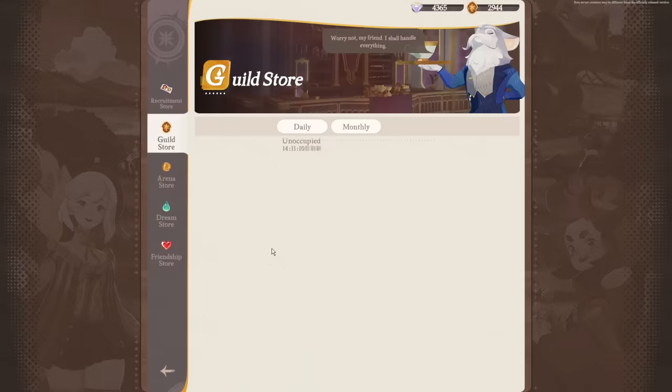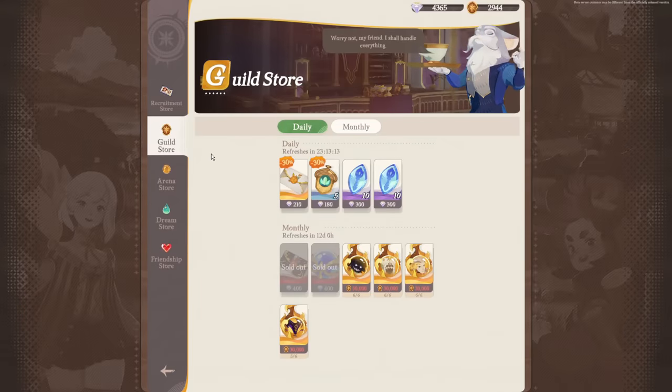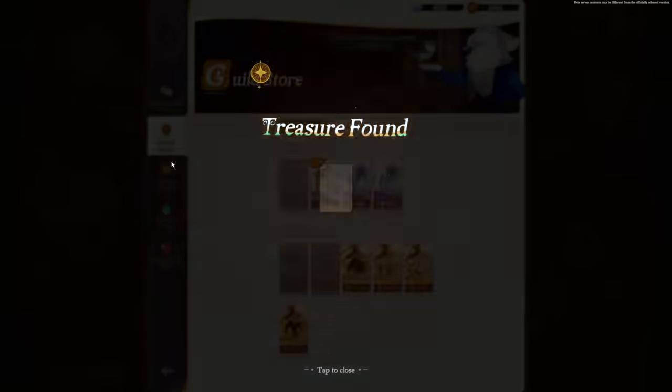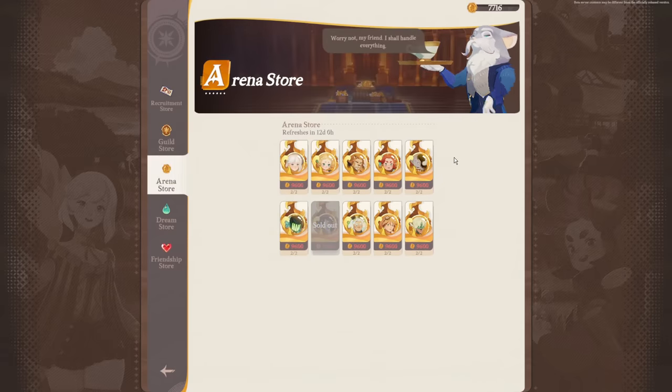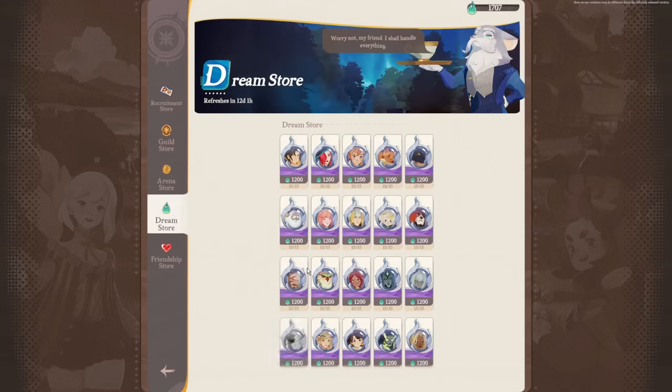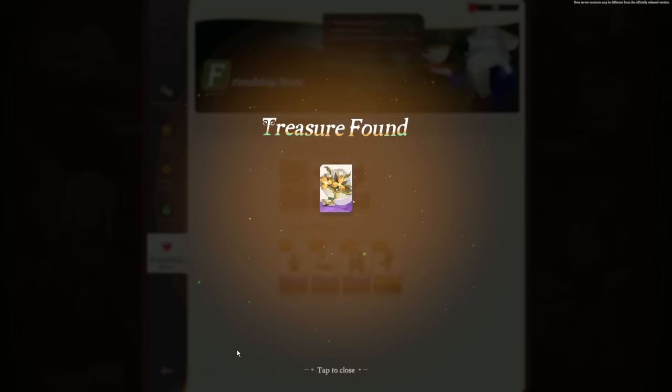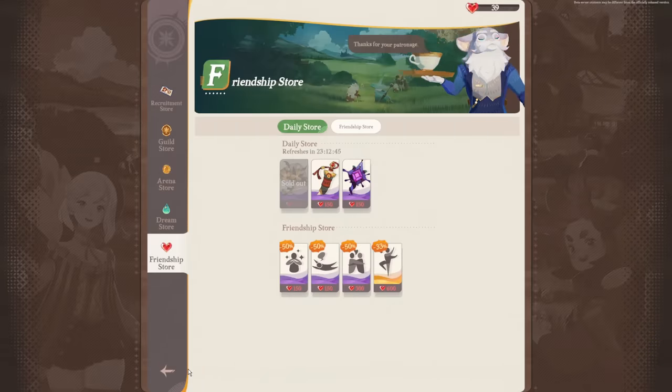Next is the emporium, which is your shop with several styles. The guild store uses guild points to collect celestial and hypergene characters, and you can use diamonds on a daily or monthly basis for additional discounted summons. The arena store lets you spend arena points for epic heroes. The dream store lets you spend dream points for elite heroes. The friendship store is where you get gifts to give your characters and increase bond levels with them.